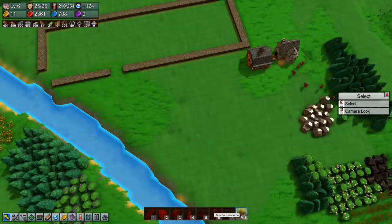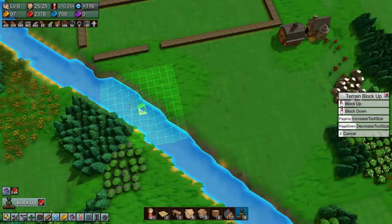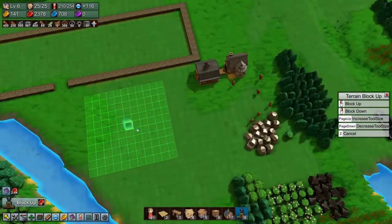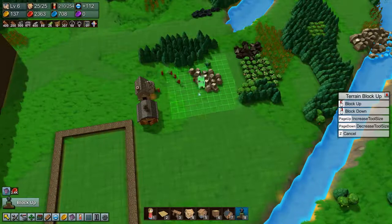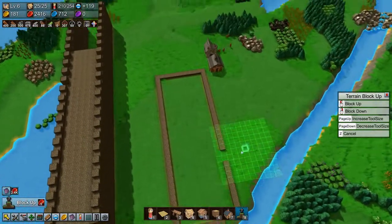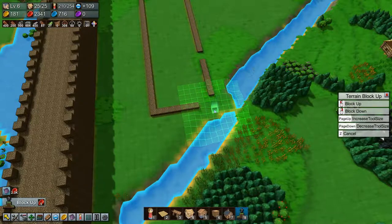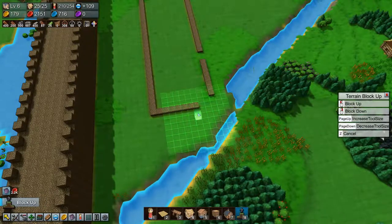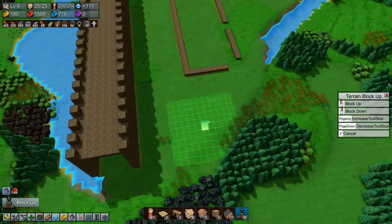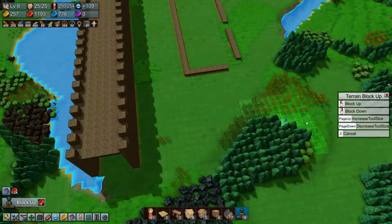We have spent all our yellow coins already. There's a sinkhole — sinkhole, sinkhole. Okay, it looks better. This is too far down too. Next time we are going to start moving the town over here, next to the walls.